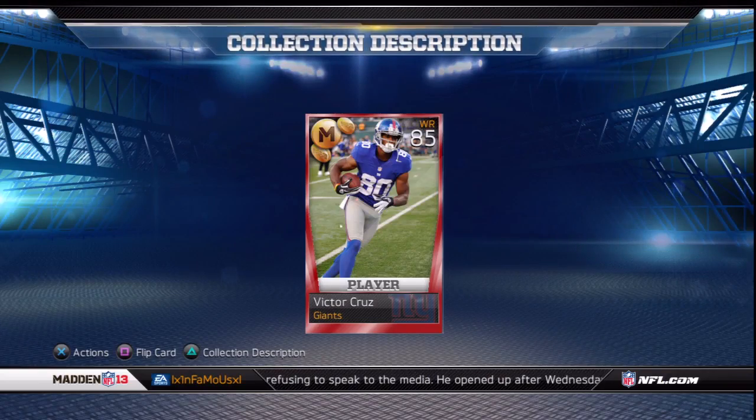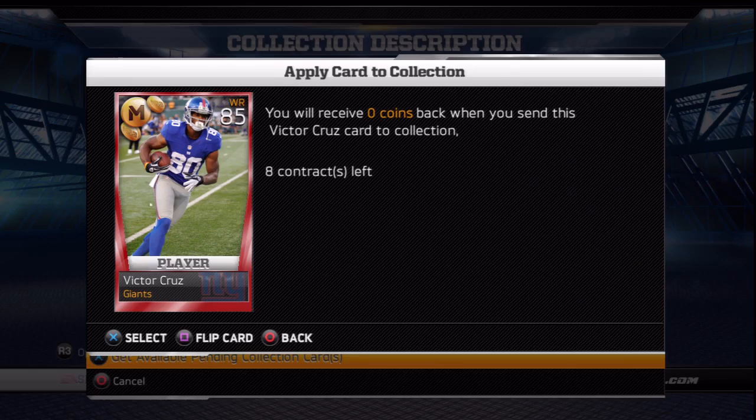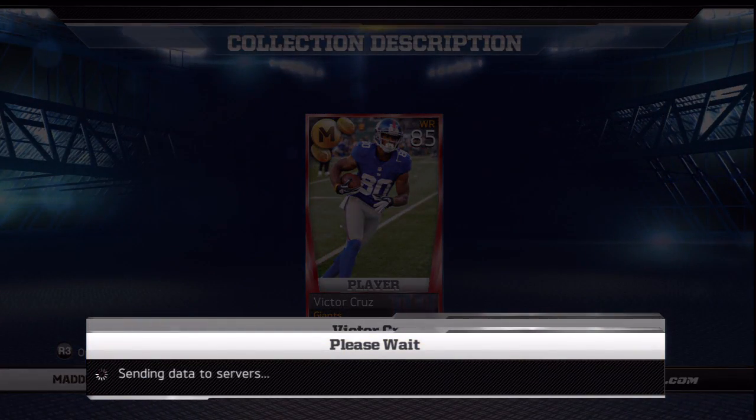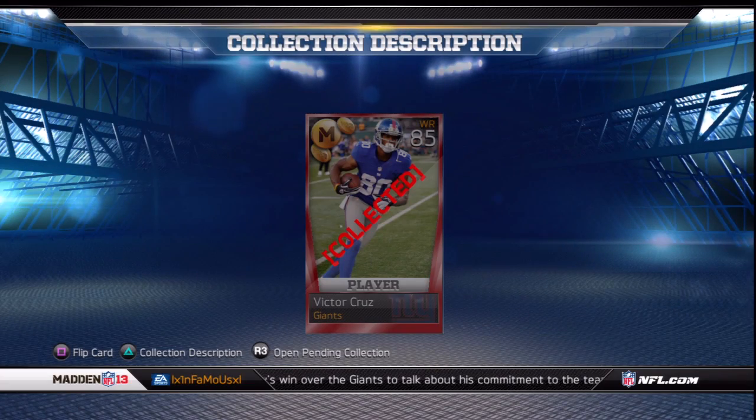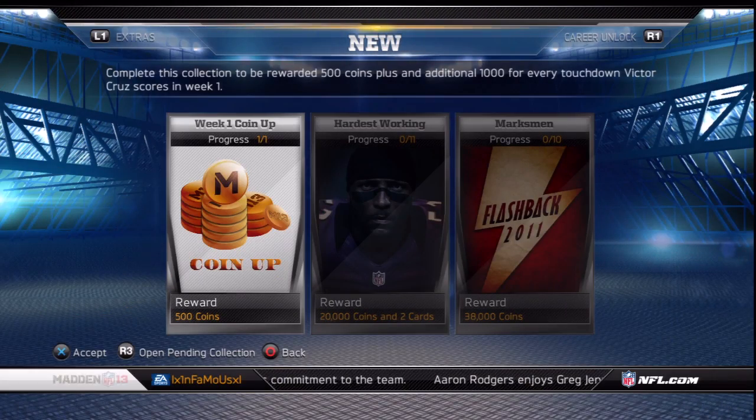Starting off with the coin up challenge from last week — Victor Cruz did not come through for us, so as a result we received a whopping 500 coins for throwing him into that collection. Those of you that don't have your own Victor Cruz, for the amount of coins you receive in return, you might be better off keeping him for your team. All you would have to do is play one of the solo challenges and right there you would earn the same amount of coins or more.